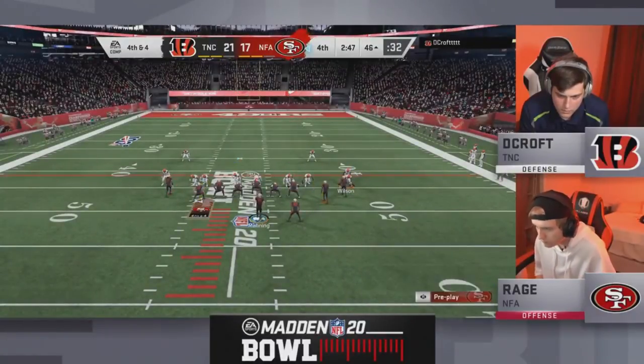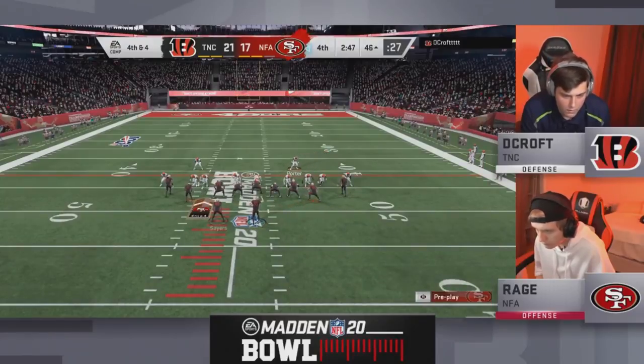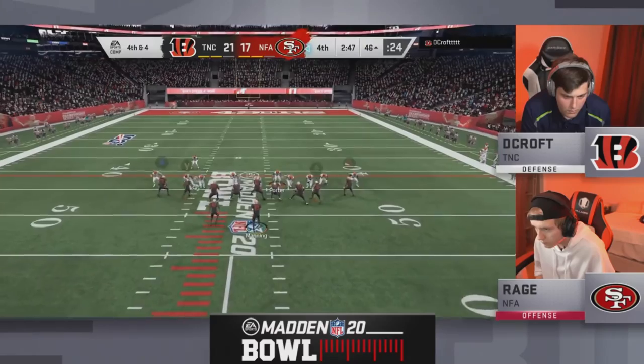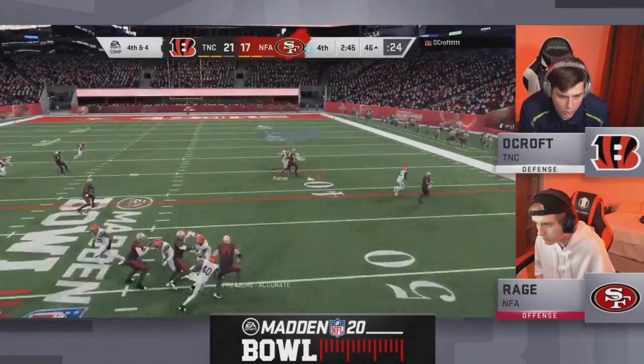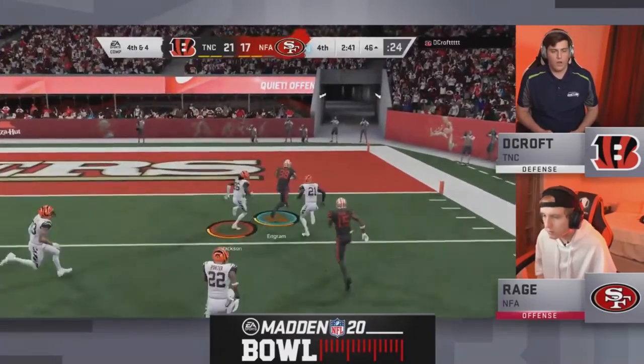The heat was coming and Rage was a little nervous, trying to throw that baby out route — kind of a bad read. Decroft was there. Now this could be the ball game, with Rage only having two timeouts. Fourth and four — what's the play call? Manning looking to pass — corner out — Evan Ingram catches it and beats the defender inside the 10.